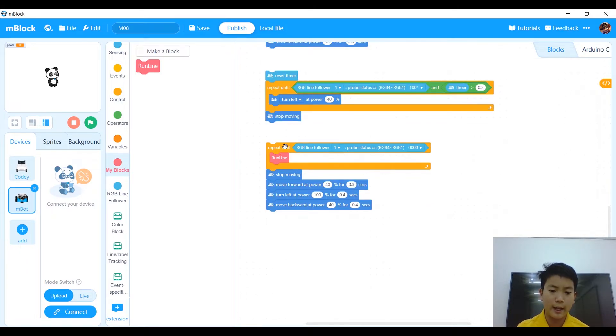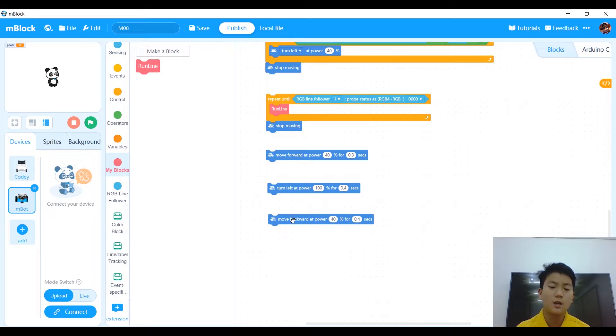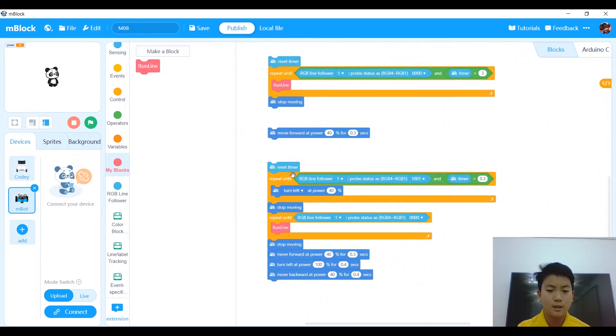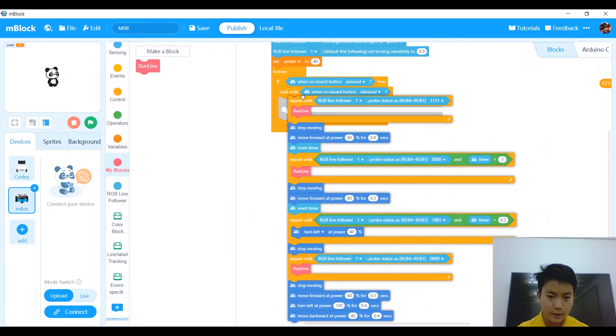Repeat run line until RGB line follower probe status senses 0, 0, 0, 0 — which is the part where it's facing directly at M08. Then stop moving, move forward at power 40 for 0.3 seconds to get the perfect angle, and turn left at power 100 for 0.4 seconds to wham it. Move backwards to show you're done. Make sure to connect all the blocks together at the end, otherwise your code won't work.